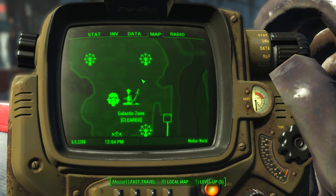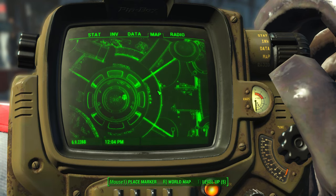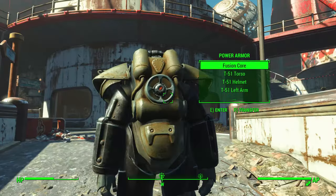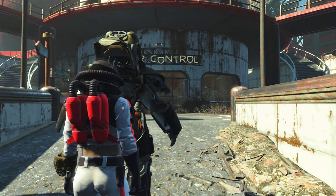You want to take it to the command center, exactly where the quantum power armor is located. For those of you who don't know, I'll go ahead and bring up the exact map location for you right now.